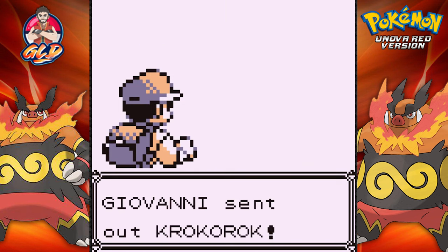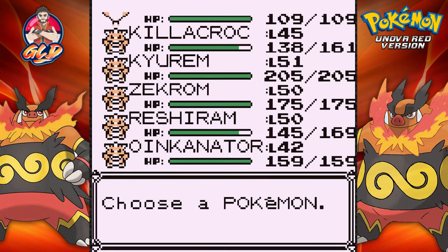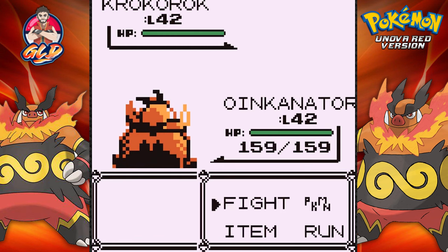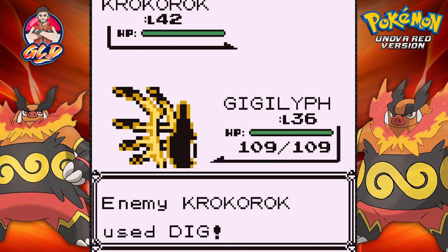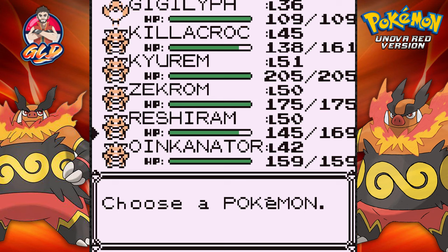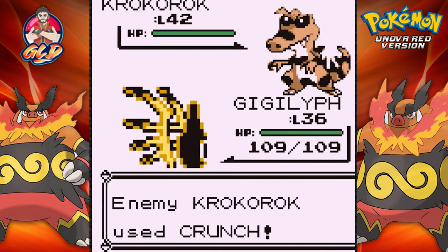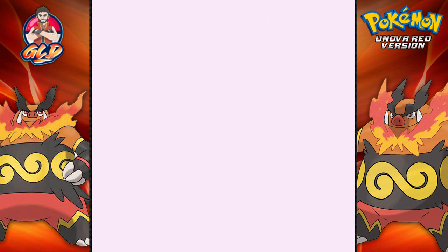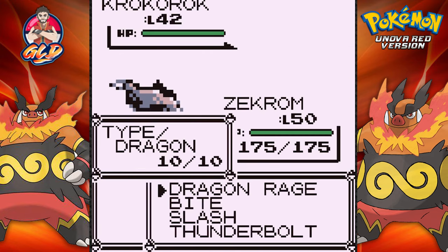Here we go — Giovanni, Team Rocket's big dog, and he's coming out with Krokorok. I picked the wrong Pokemon, so we're switching to Oinkanator. There's a Dig attack — let's switch to Gigalith. That missed, so back to Oinkanator. Let's go with Light Screen, but then comes a Crunch attack — that right there is a huge hit!